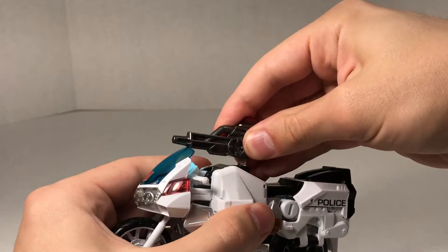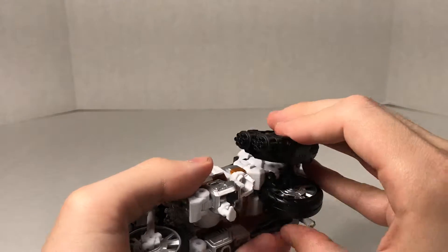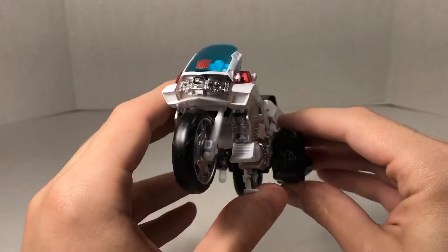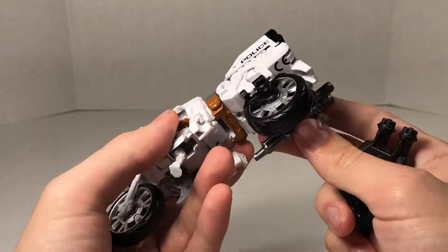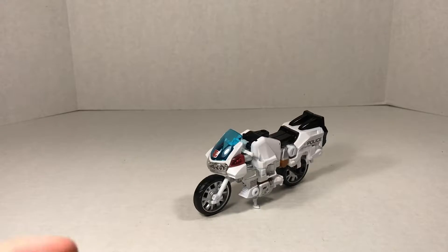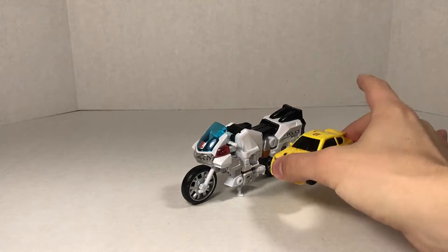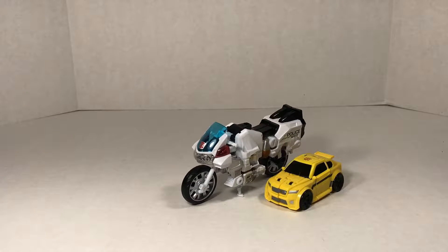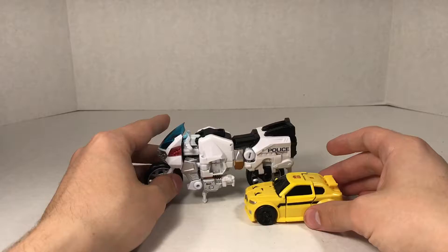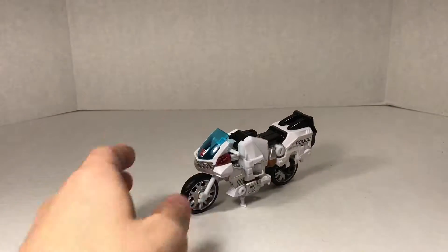You can swap pieces — this can go on the top, this can go on the side — and display it however you want. Now let's get into some size comparisons. Here he is with Legends class Bumblebee. That's not in scale at all, gotta say.